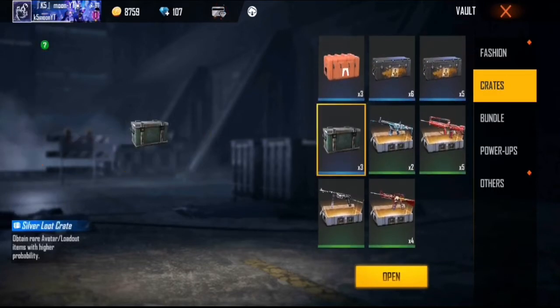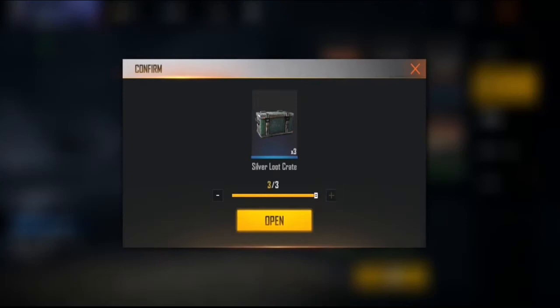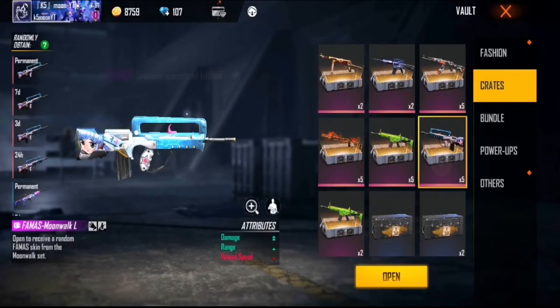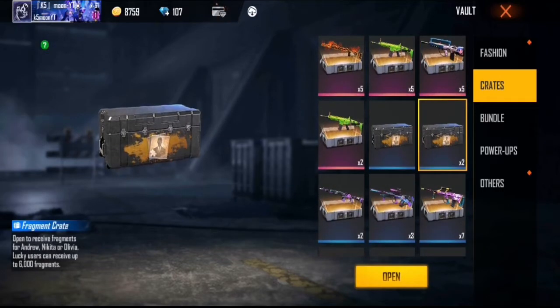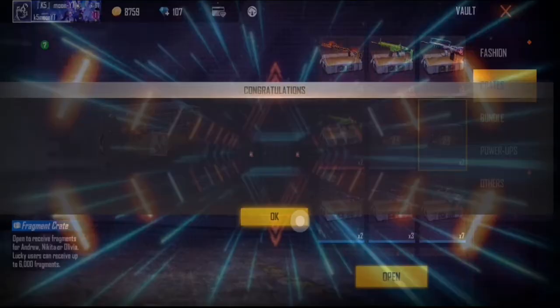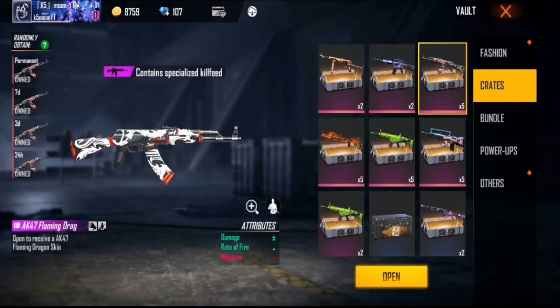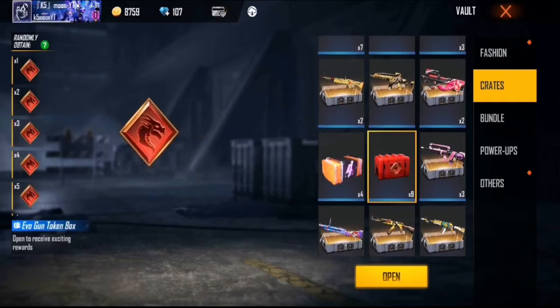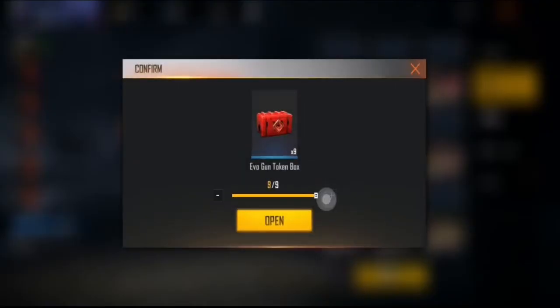Let's open a silver load crate. Let's open a panta. Let's open a fragment. Why is it open? Why is it open? Okay.